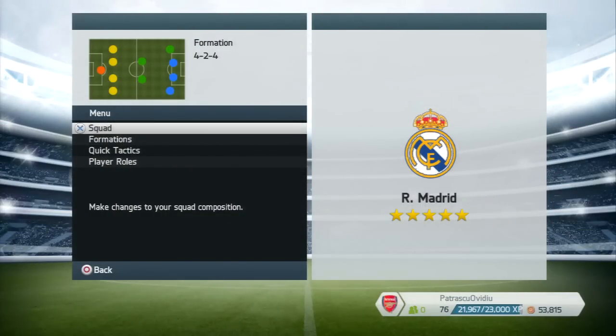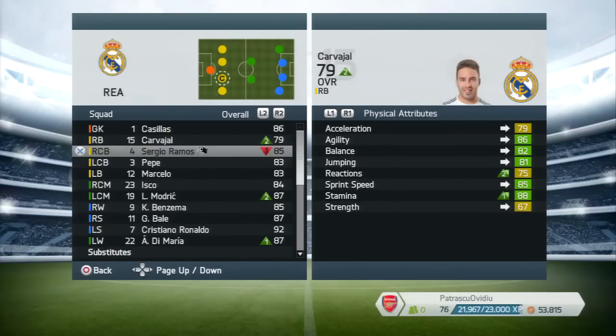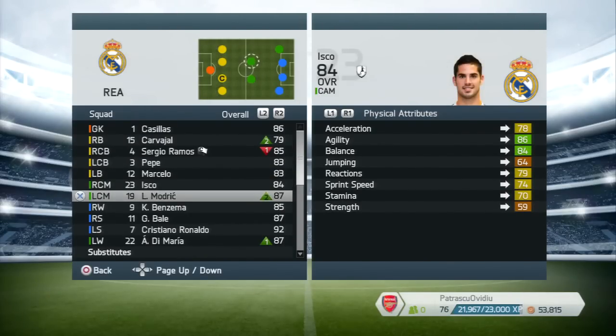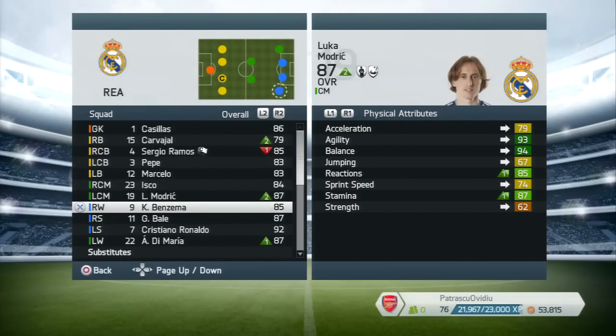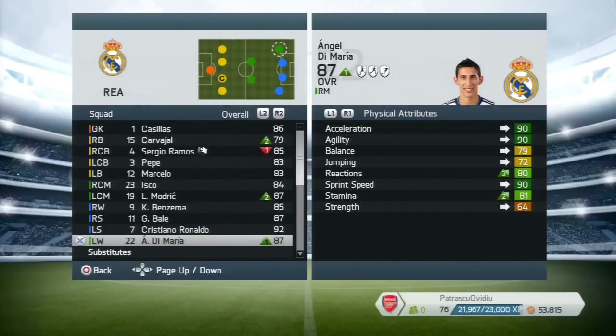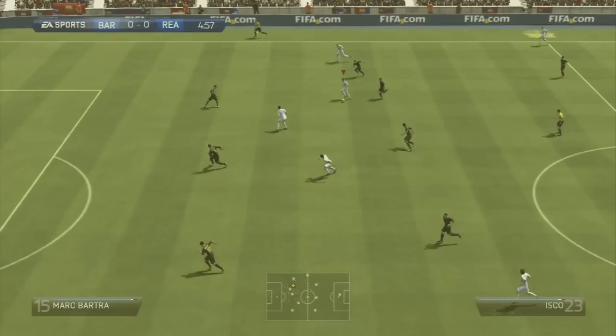Hey fellas, how's everyone doing? Welcome to a new episode from my FIFA 14 tips and tricks series. How many of you have been down in a game and thought about the best way to come back and score that equalizer? All of you, of course, including me. There is no one that has played this game and never found himself in this situation. I use two formations when I need to score goals — both are very attacking and will offer you many opportunities on the offensive end.